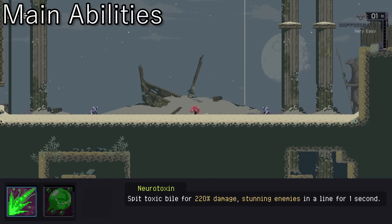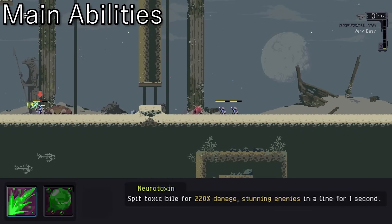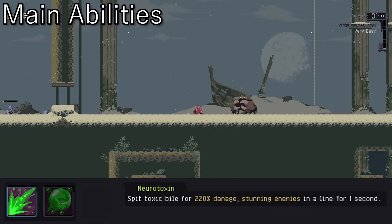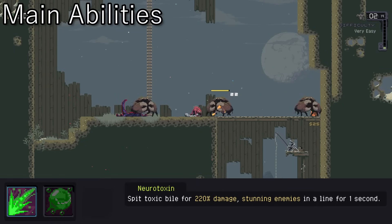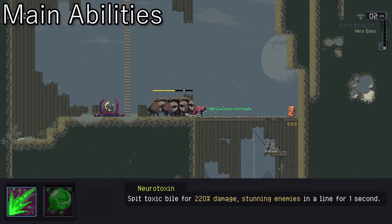As if being cut open and poisoned wasn't enough, Acrid's secondary is Neurotoxin. You spit out toxic bile in a line about the size of a Wisp attack. It pierces all enemies in that line, doing heavy damage and stunning. Typically I move in with this move after setting up my kill zone, then finish off what's left with bites. It recharges quickly, so use it as often as you can.